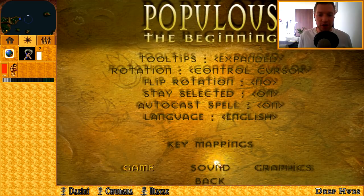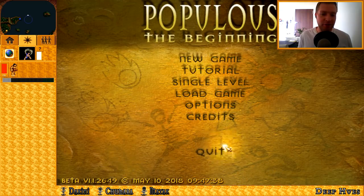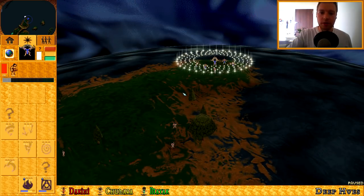Everything's good — we're even on high language. There is key remapping, so if you want to remap your keys, there's that option. It's level one, and it's actually called Deep Hues. This is the level — it's called Deep Hues.